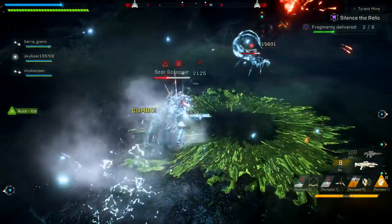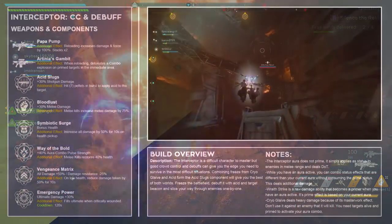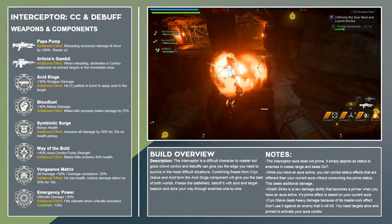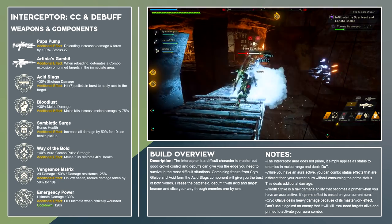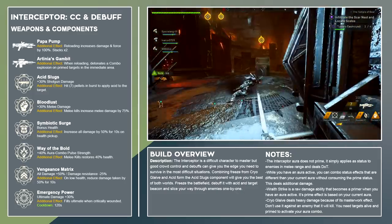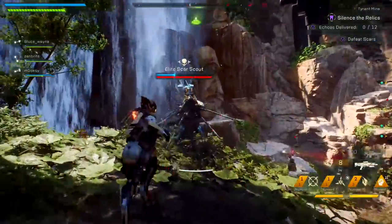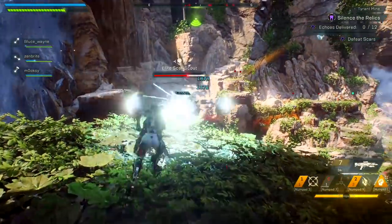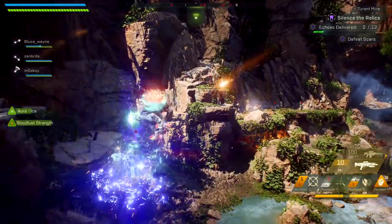With two gear abilities locked in, there's an obvious piece of the puzzle missing: Acid. The universal masterwork component Acid Slugs will be the quick fix to this problem. Acid Slugs increases shotgun damage by 30%, and hitting a target with seven pellets in a single shotgun burst applies the Acid status. Now we have crowd control with Cryoglaive and we can reduce defenses with Acid applied by a shotgun. I'll be using the Pop-a-Pump Masterwork shotgun because it's the best one I have.